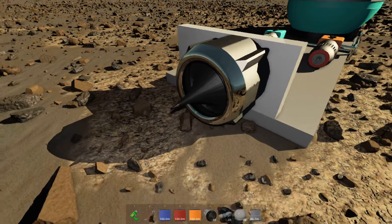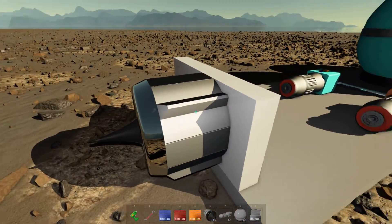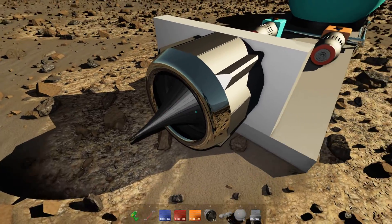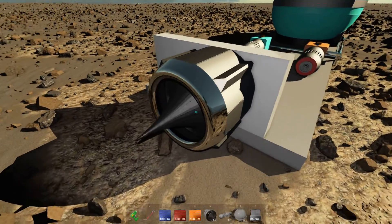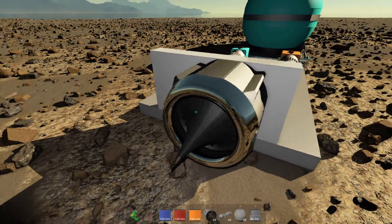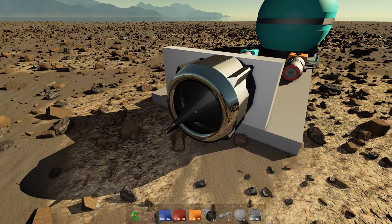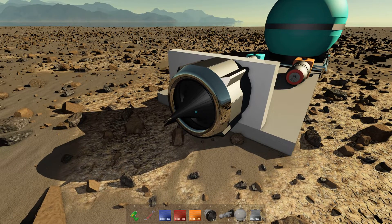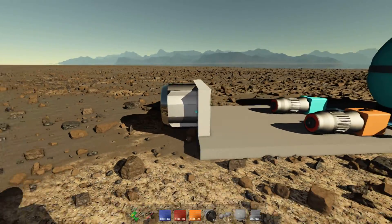This thruster is basically just a combustion chamber and an aerospike radial nozzle. It's very efficient at converting combustion into thrust. It can also gimbal — this aerospike nozzle can rotate about 10 degrees in each direction to help steer a spacecraft.